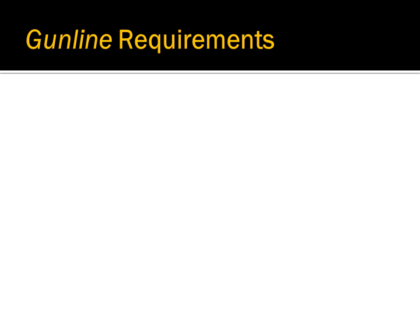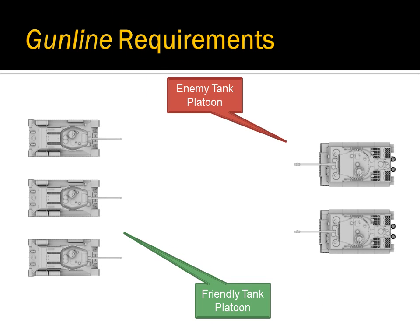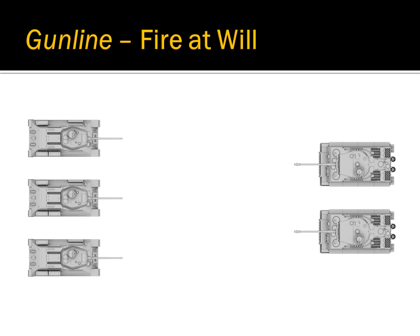There are two elements to a successful gunline: a friendly tank platoon and a hostile tank platoon. There are two modes that a gunline can operate in. The first, and default mode, is fire at will. This means that as long as the platoon leader has not designated a target, the platoon members are free to fire at any target that presents itself to them.